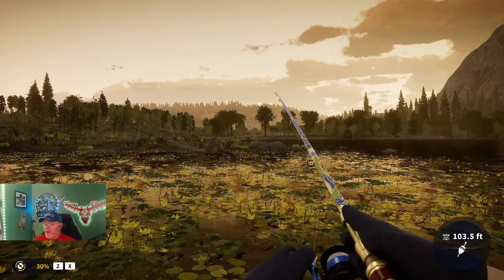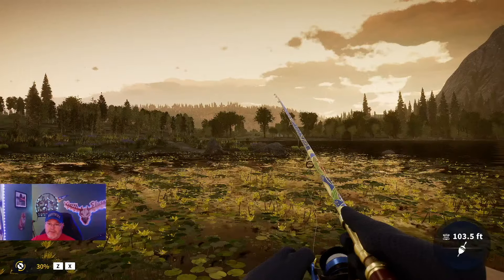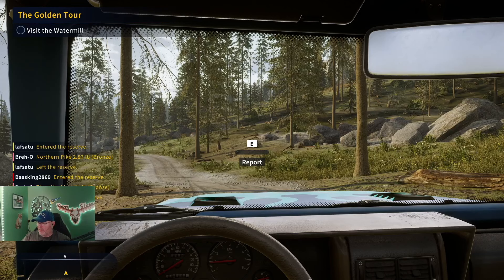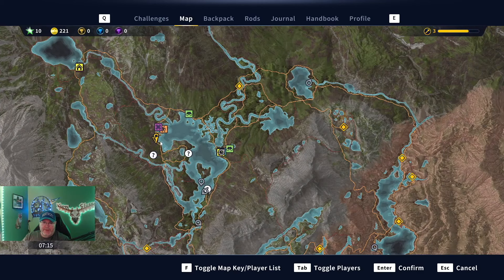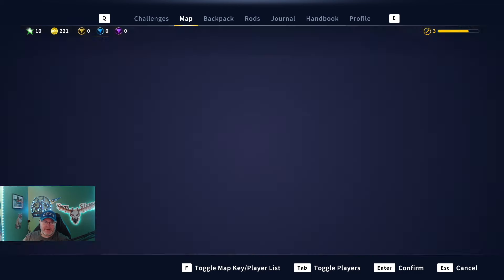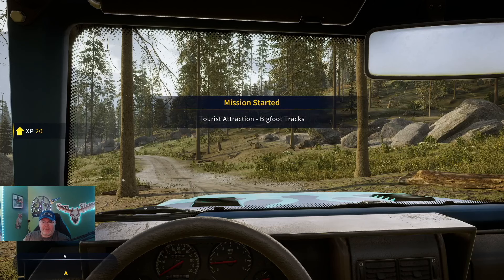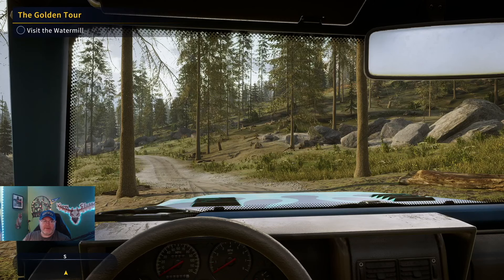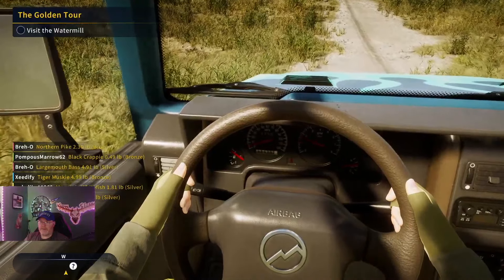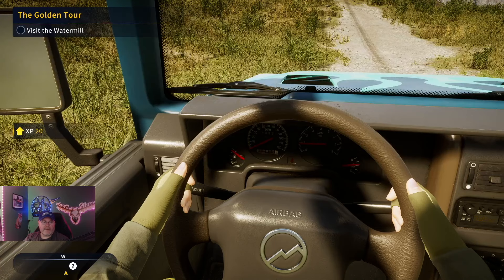I knew Bigfoot would be hard because even for me, the Bigfoot tracks don't glow — they're just there. The first way I found them, I wasn't even looking for them. I was opening the map going around getting all the outposts, doing the golden tour, getting all the lookout towers, and I found like four of them just by driving over them. They're right in the middle of the road, so it'll pop up like an E prompt to report. The Bigfoot ones are probably one of the hardest to get all of. Without further ado, let's hop into those Bigfoot tracks.